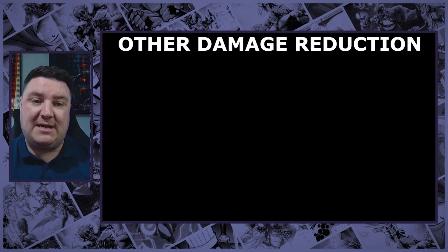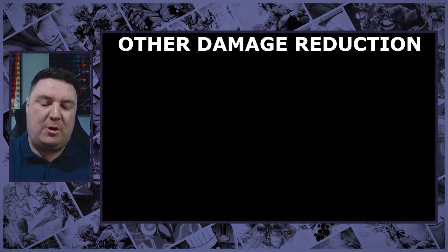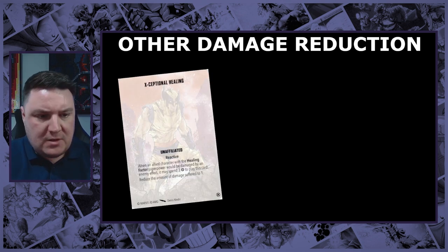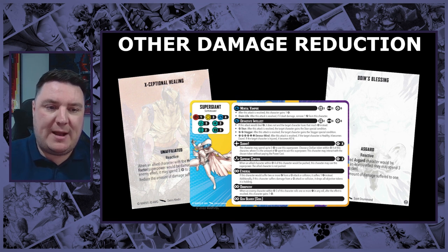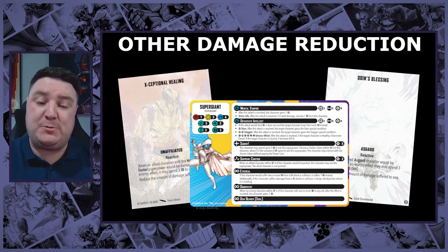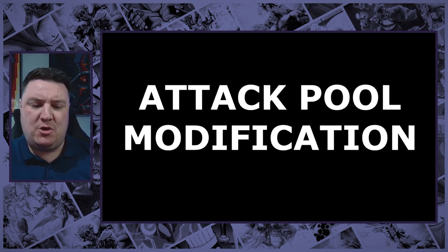There are obviously some other different types of damage reduction. We're not going to include these in our overall scores because they're one-offs - typically coming in the form of tactics cards or a single ability on a character. We've got Exceptional Healing - spend three power, reduce all the damage suffered to one - really good against a particularly big hit or where you want to keep your X-23 alive so she can do something. Odin's Blessing is exactly the same thing but exclusively for the Asgardians. Ultimately all of these reduce the damage down to one.